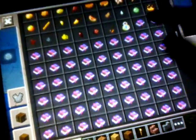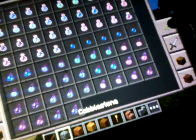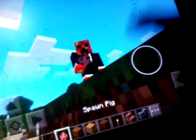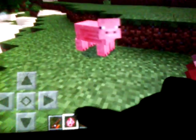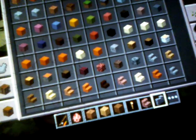You know, there's also a carrot on a stick. I think the carrot on a stick allows us to ride a pig. Let me place down a pig. Oh, I think you might need the saddle, which is also new.